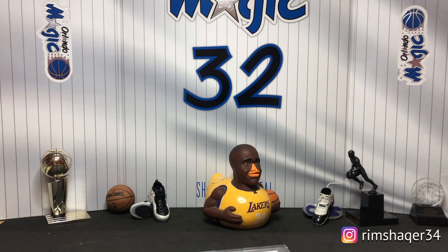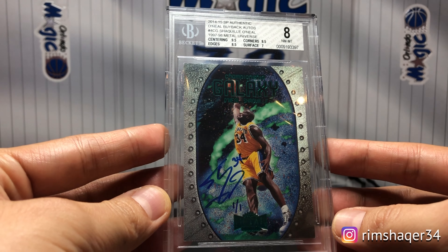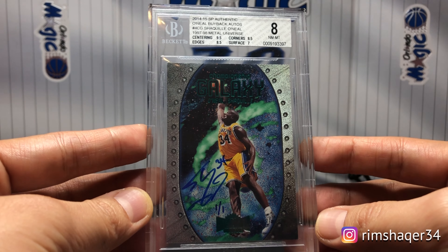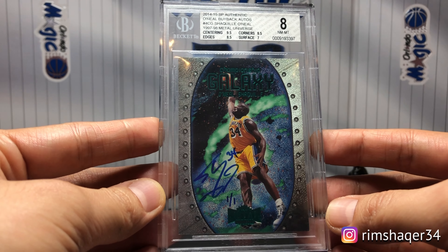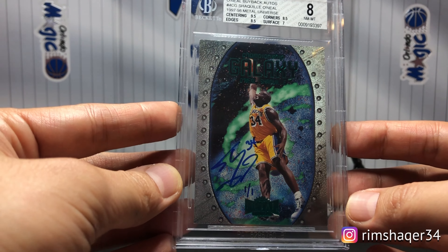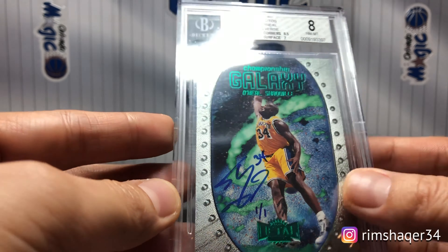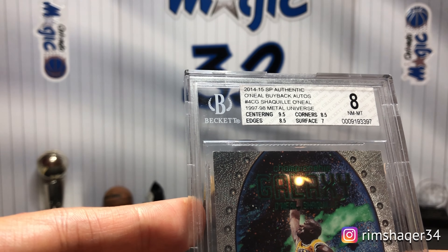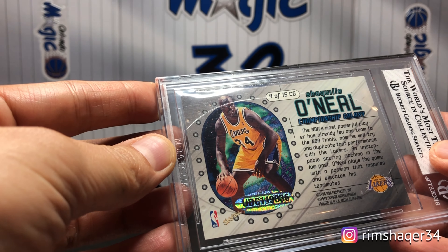I have two more one-of-ones — they are buyback cards from the 14-15 SP Authentic. In that release, Upper Deck released the SP Authentic with a lot of buyback autos. There are 15 different buyback autos from Shaq from that year. Upper Deck bought a lot of '90s inserts and had Shaq sign each one — all one-of-one. This one is the Championship Galaxy — it's the 97-98 Metal Universe Championship Galaxy one-of-one. It has the Upper Deck authentication hologram sticker.